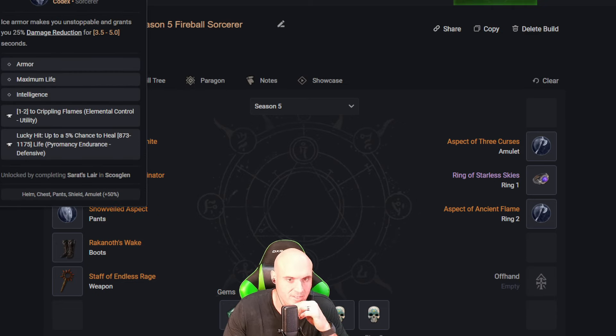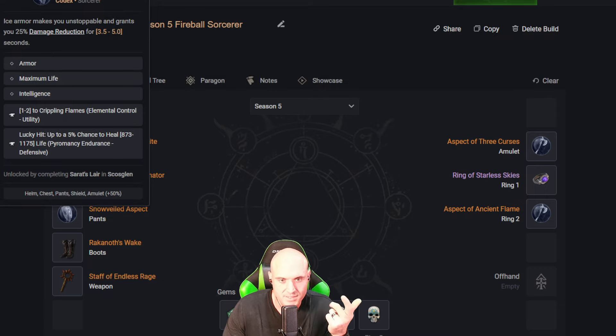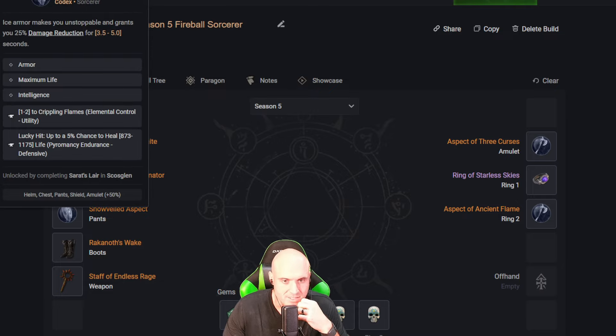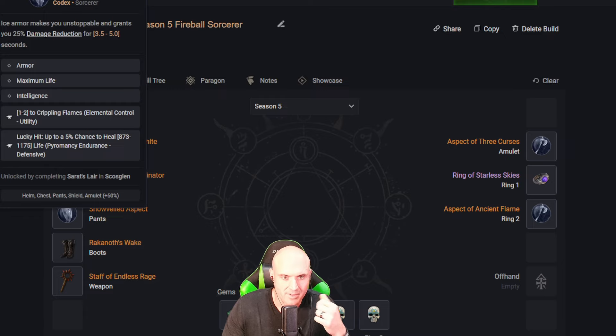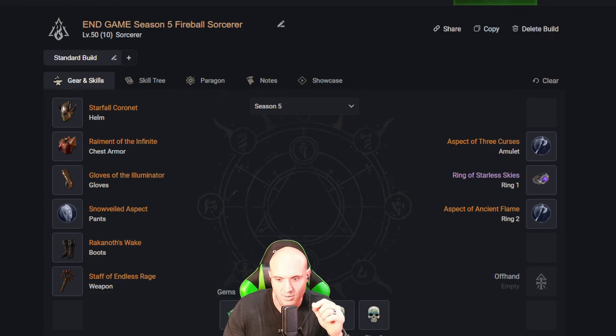On the pants we're going to do armor, intelligence, and max life — just to max out our base armor, get more life, and boost intelligence. That's going to be good especially because intelligence does more damage now than last season.